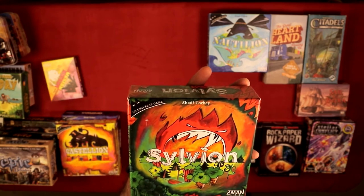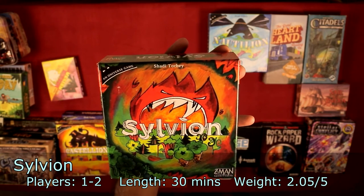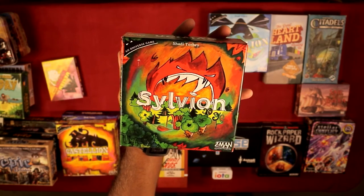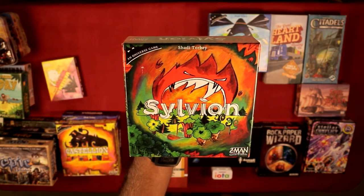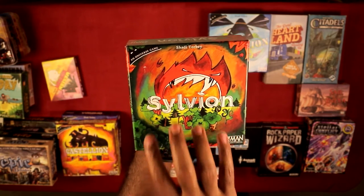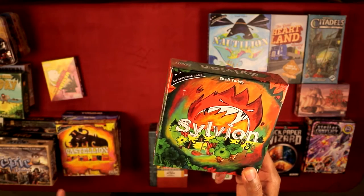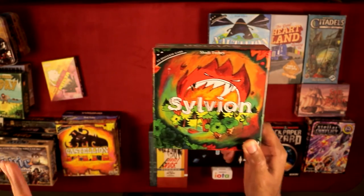Sylvion is a solo card drafting game with a two-player variant — don't play the two-player variant. The solo version is definitely the best experience. It's a tower defense game: solo card drafting in the beginning, then tower defense. It can be frustrating if you don't draw the right cards, but play your cards right and place things correctly and you'll win. This is probably the best challenge solo of the Oniverse series. Be aware though — the footprint is pretty huge, second or third largest on this table.